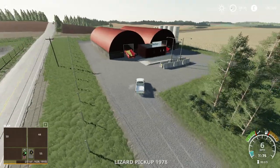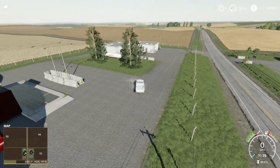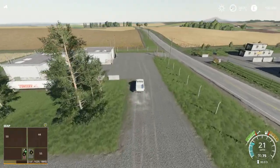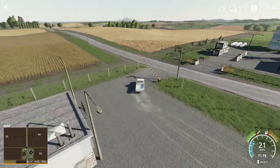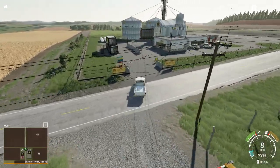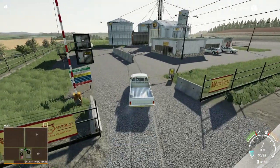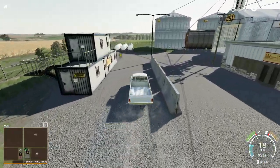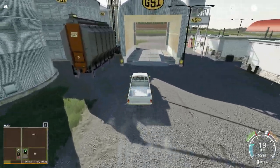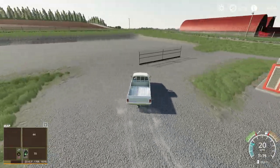We have left the auto engine stop-start on. We will pop across the road and have a look at the next sell point. Lone Wolf Pacific Grain — nice grain silo, just drive around in here tipping there. Lovely sounds on the silo as well.